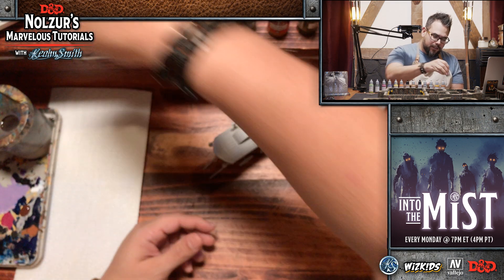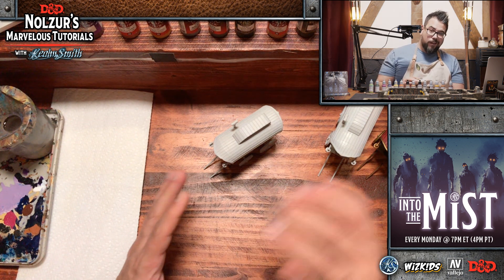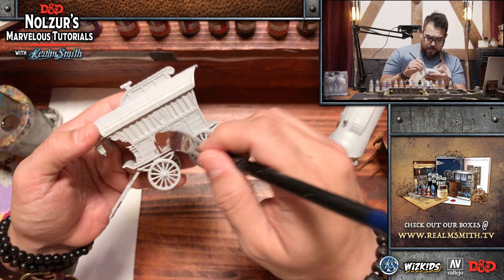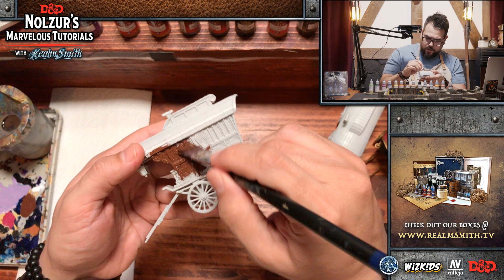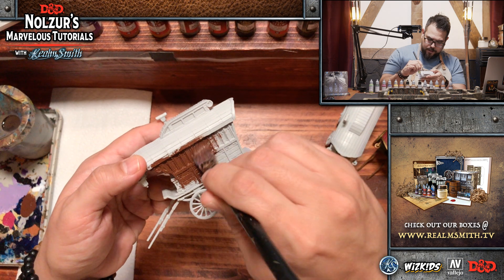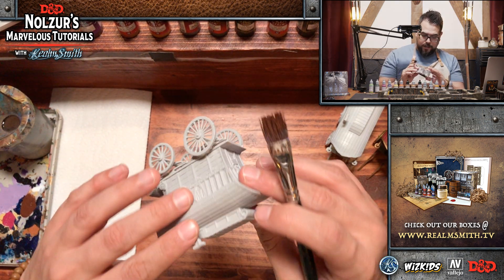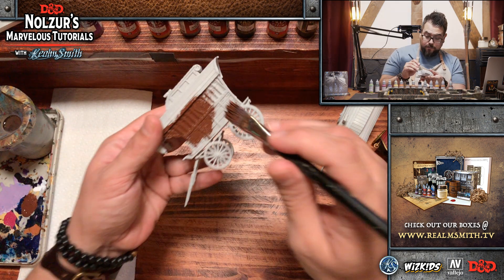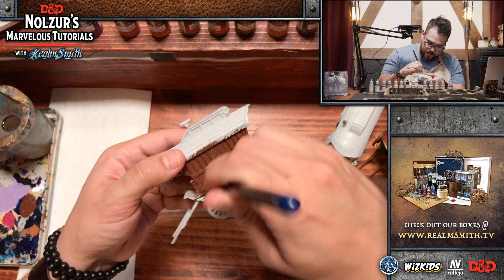We are going to use Heavy Sienna, which is an extra opaque paint from the Vallejo Extra Opaque Game Color line, used as a base color. You can base coat something in one coat, which is why we love it. There is a lot of wood on these wagons. We're going to dilute it just a touch to help it flow, and paint it basically all over the bottom half of the miniature. I'm using a really large dry brush with wide bristles to get paint into every nook and cranny along the side, bottom, back, and around the windows. If I get a little on the roof, no big deal — we'll paint over that anyway. You don't have to be really careful here.